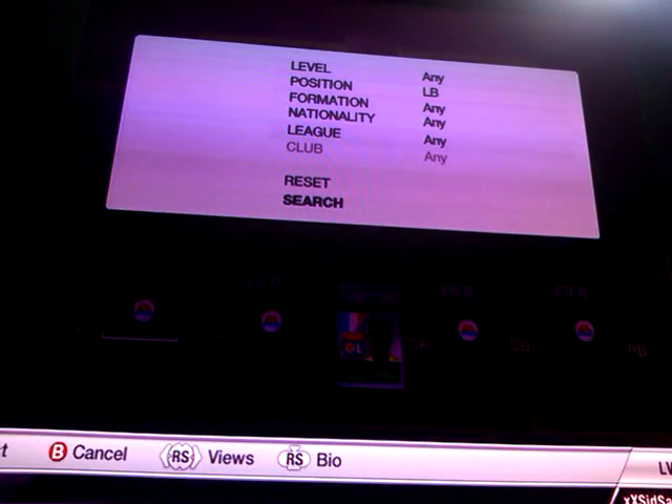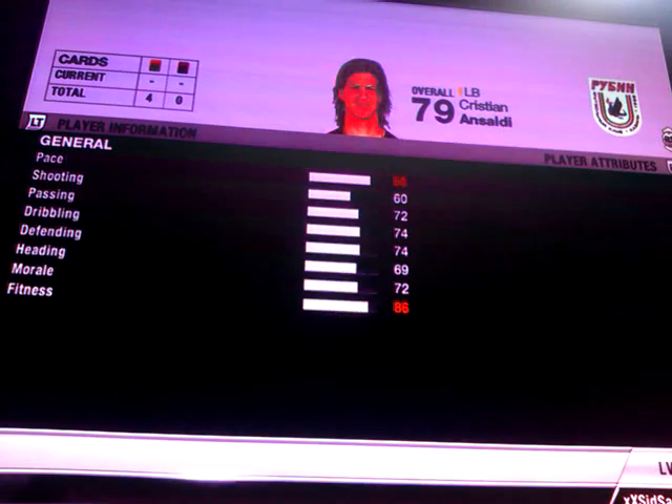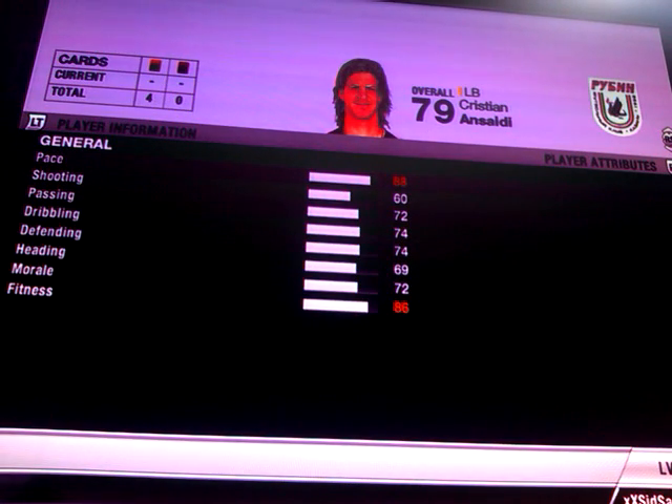Coming in at left back we have Ansaldi. He plays in the Russian League. I picked him up for 1,200 coins. He has 88 pace, 72 passing, 74 dribbling and 74 defending.